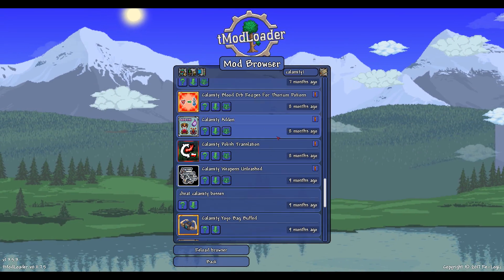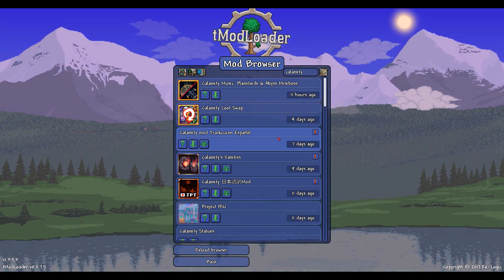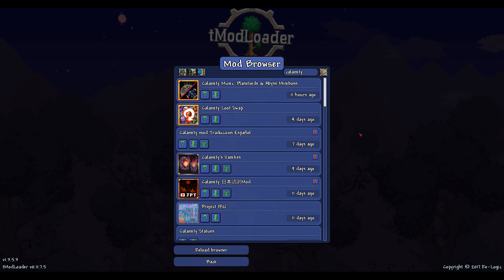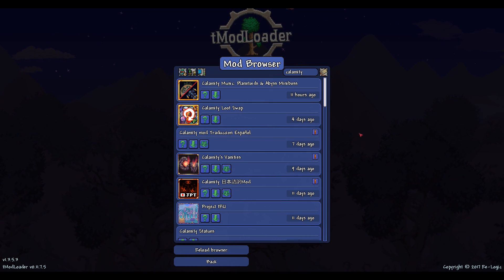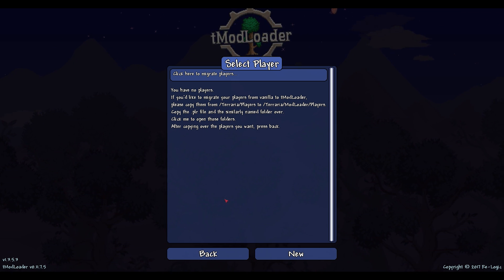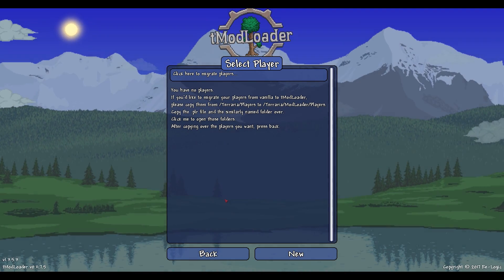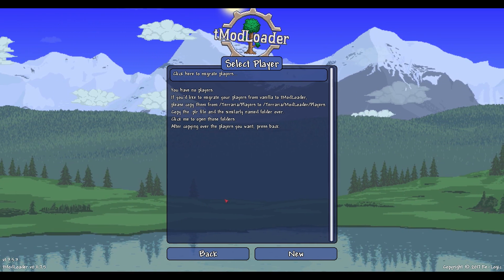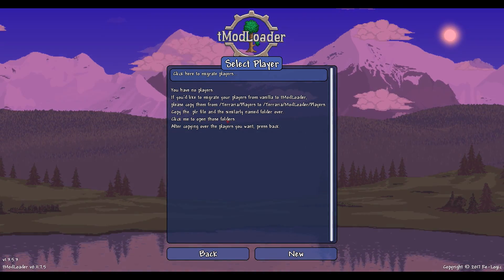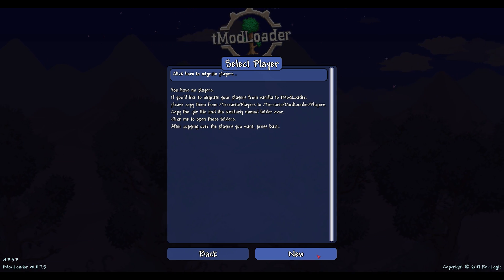Every mod listed has a download button, but there's also a question mark button for mod makers to add additional information and even a link to further info on their mod. You can import characters — you can't do it for 1.4 as of this video — but you can click to find the files and it'll open the directory in Windows, making it super easy.